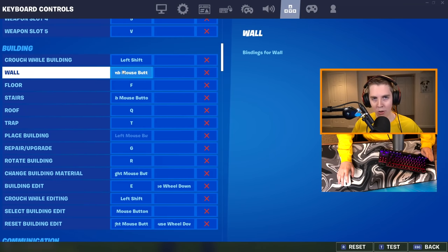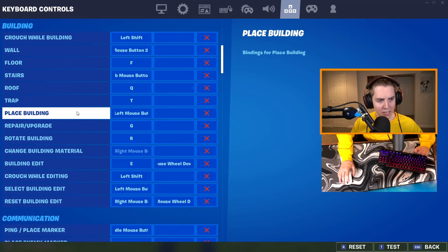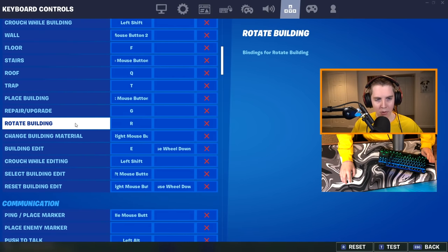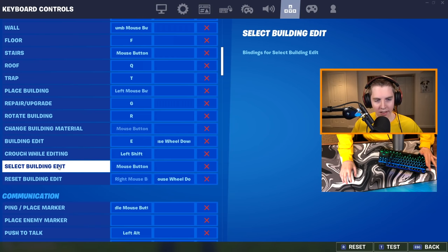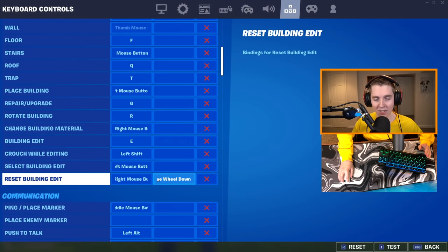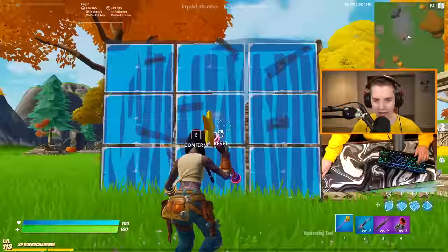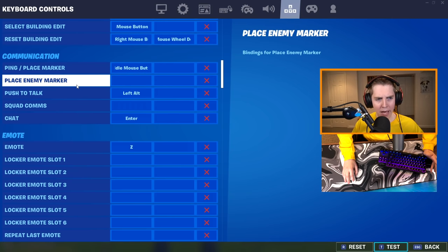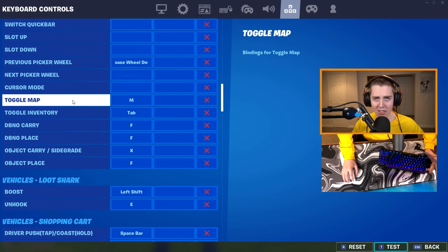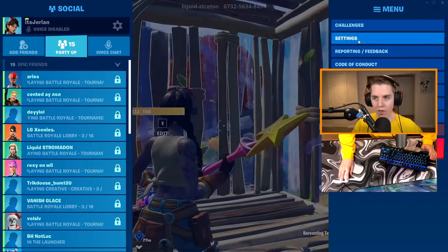For building: wall on my top mouse button, stairs on my bottom mouse button, floor on F, roof on Q, trap on T, place building on left mouse click, repair/upgrade on G, rotate building on R, change building material on right click, building edit on E, scroll wheel down for scroll wheel reset, select building edit on left click, reset building edit on right click and scroll wheel down. That gives you scroll wheel reset — I think this is the best keybind trick and I think everyone and their mother has this enabled. My ping is on middle mouse button. Please do not put your harvesting tool on your mouse — it's such a waste of a good bind.